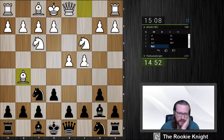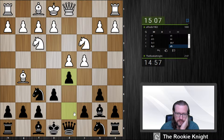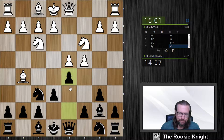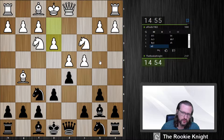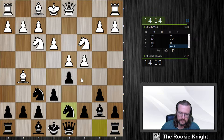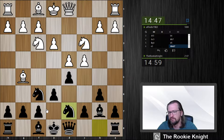I can play d5. I almost mouse-slipped to d6 — that would not be so good. So knight d7 next, bishop e7. Or should I play bishop b4? I think I just play very calm.